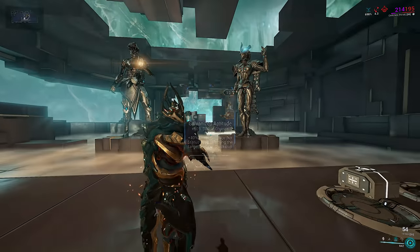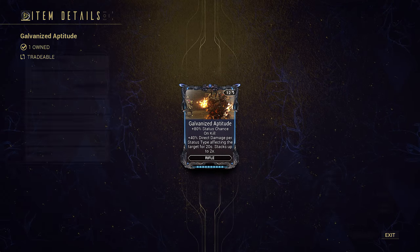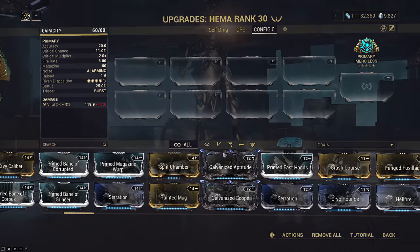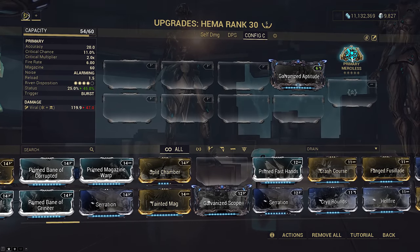This is one of those weapons that has multiplicative scaling with Galvanized Aptitude instead of base damage. Ever wanted to have Eclipse and Vex Armor on the same build? This mod is literally Eclipse for HEMA. Sure, it scales off inflicted status effects, but with the base stats on HEMA, you basically have status everywhere anyway.